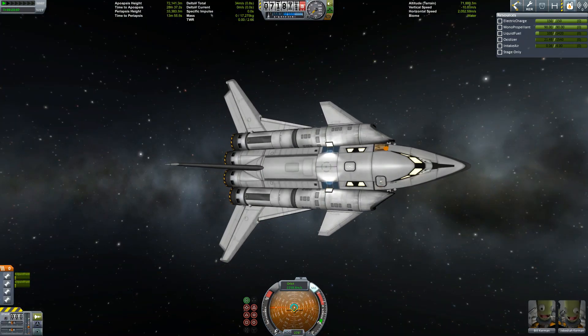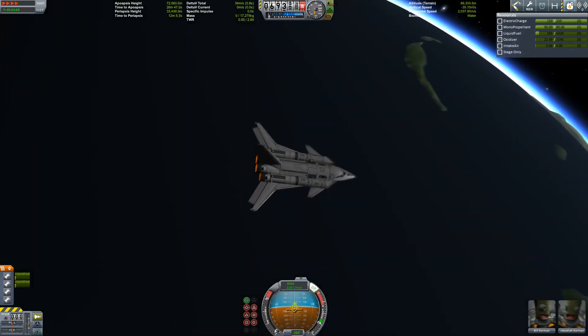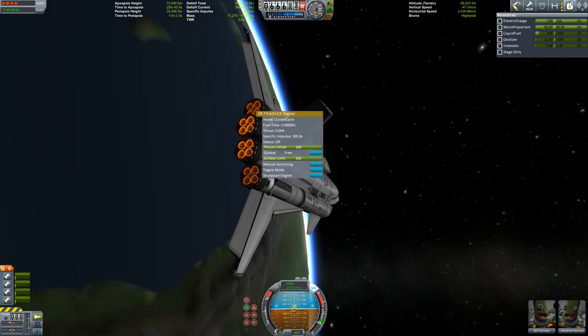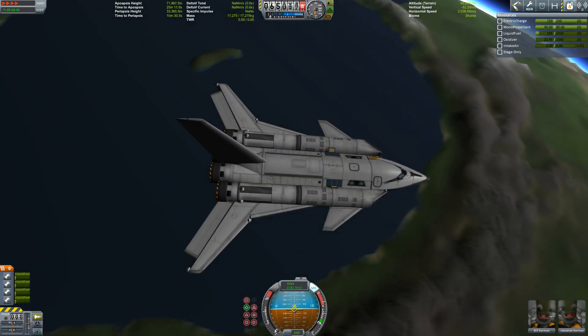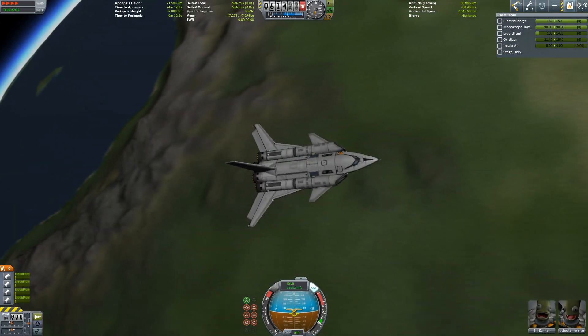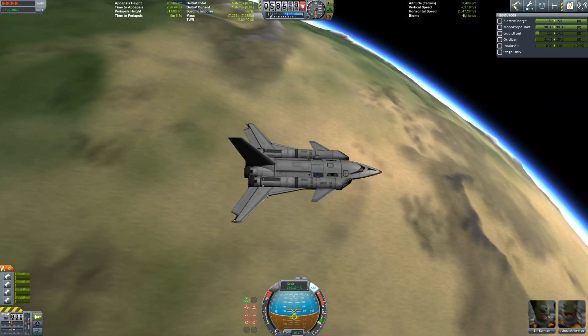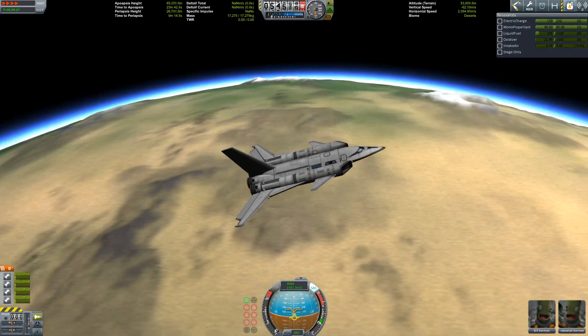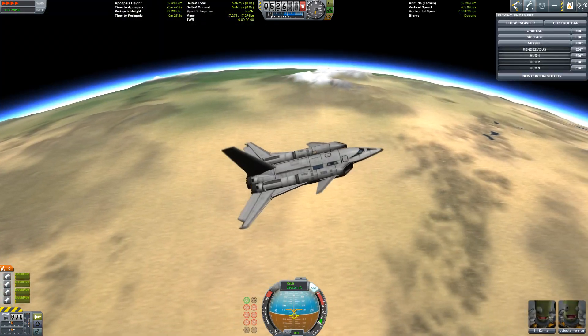We're using the atmosphere to continue braking the vehicle and get down to the surface. Setting the periapsis somewhere around that peninsula east of the Kerbal Space Center should be enough.